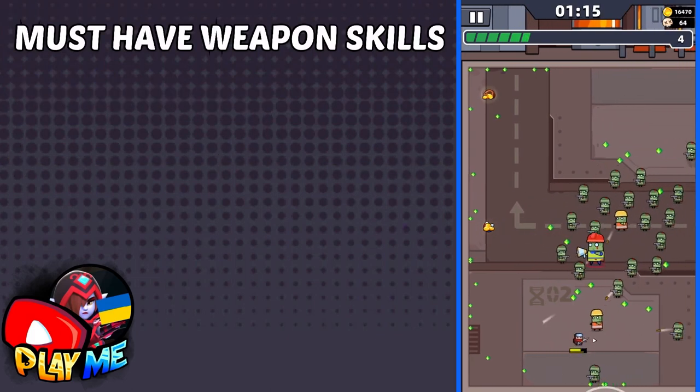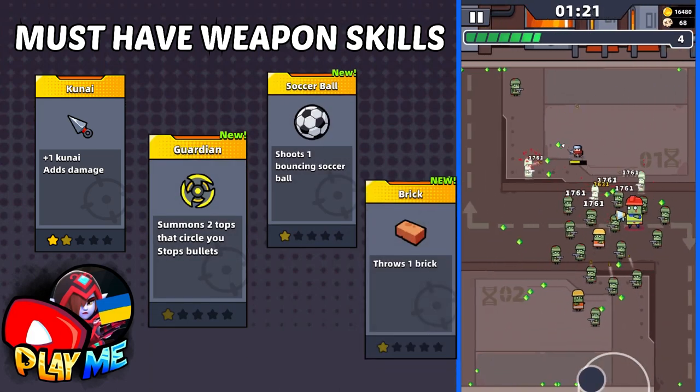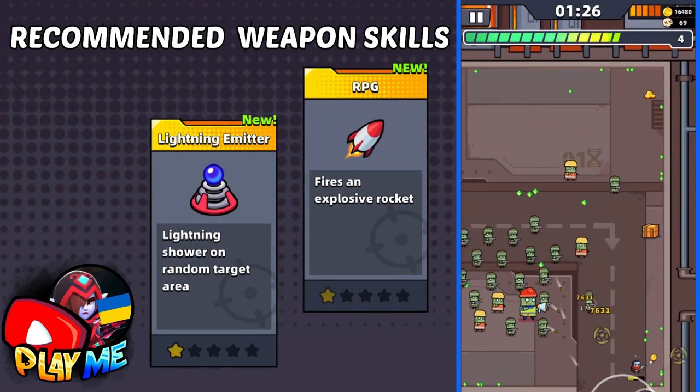To pass this chapter, beside kunai, you need only three skills: Guardian, Soccer Ball, and Brick. As the last two skills, I recommend RPG and Lighting Emitter, but they are not necessary.